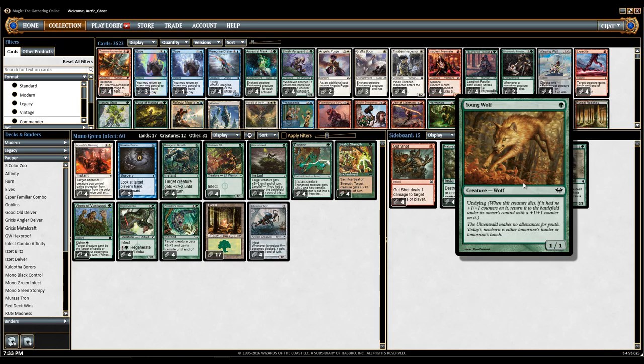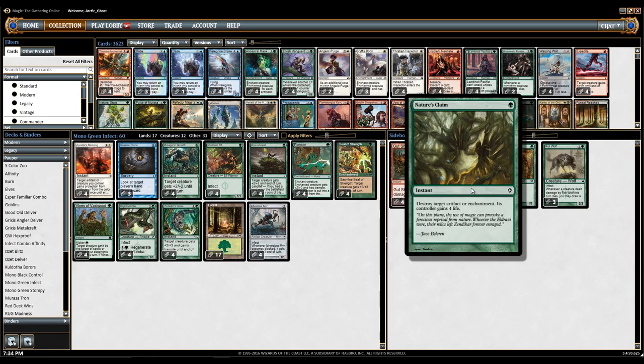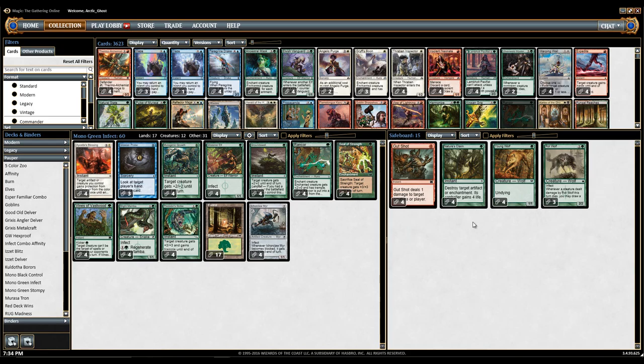Never touch Young Wolf — ever. I could also see cutting Nature's Claim for three Norrish and then maybe something that makes a token at instant speed for cheap. I know there's one of the charms from like Onslaught or something that makes Sapling tokens, if I remember correctly. Or maybe it's a charm from Visions. I remember it's a charm — I don't remember what set it's from.